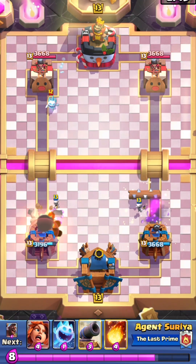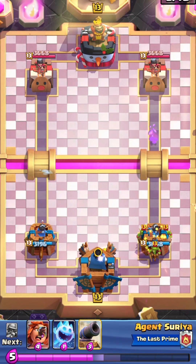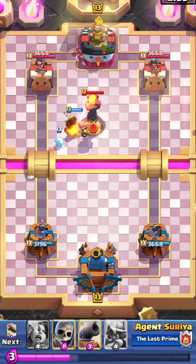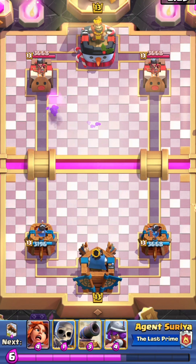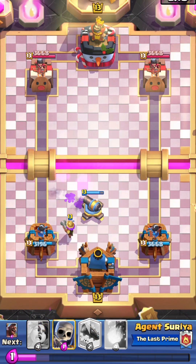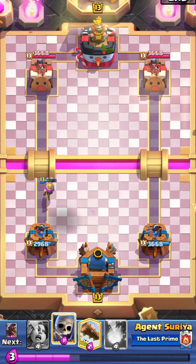I forgot this guy's name. He has all small troops — goblin barrel and suicide bombers. One hit — okay, we did not take a hit from there. That guy has a mighty miner.